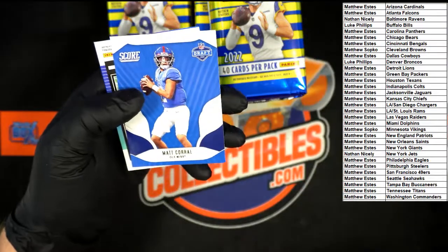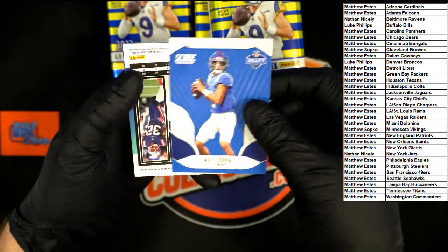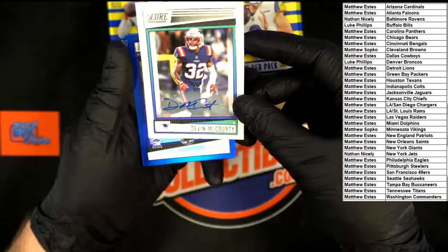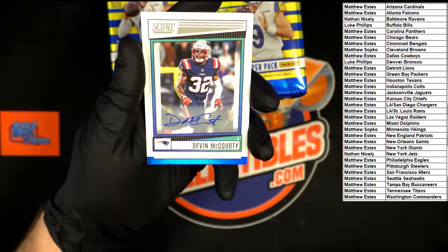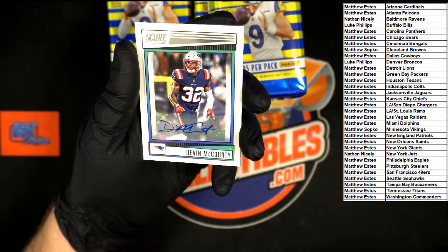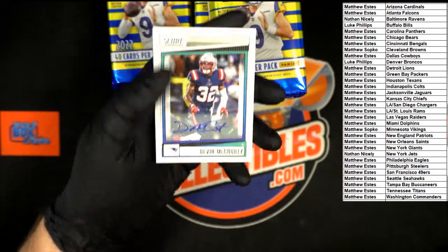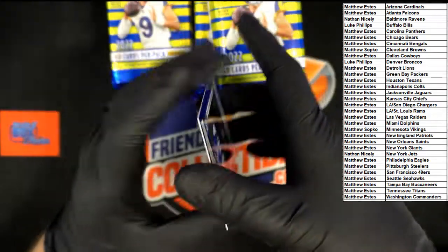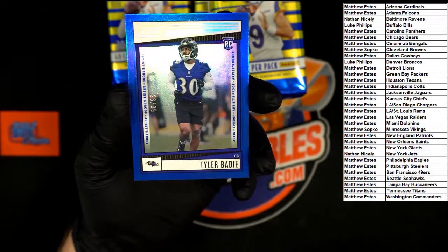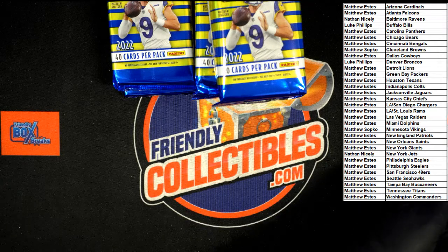Squad card and Breakthrough for the Jags going to Matthew E. Matt Corral from Ole Miss — we'll check that. Oh — Devin McCourty! As a Pats fan I'm officially jealous. That's going to Matthew E, nice one — heck of a player, heck of a guy too. Behind that, Batey numbered 23 of 25 going to Baltimore, Nathan N.